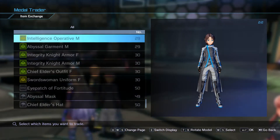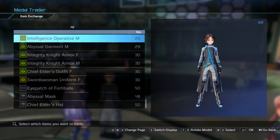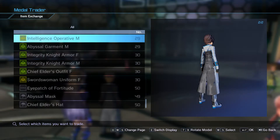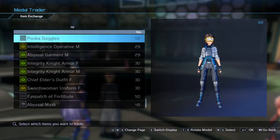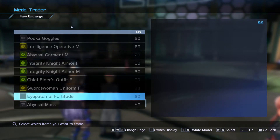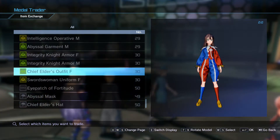And then they have the Intelligence Operative, which is what I'm currently wearing. I'm pretty sure that's the outfit Itsuki wears at the end of Dissonance of the Nexus epilogue. I do like all of the ones they added, except for the jester outfit — that just seems way too out there.